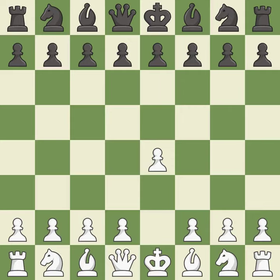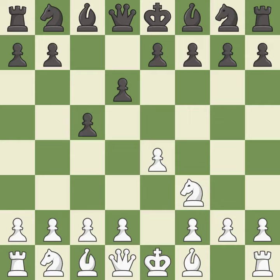Opening with the king's pawn controls the center and opens up the light-squared bishop and queen, often leading to sharp games. The Sicilian defense controls the d4 square with the c-pawn. Nf3 develops the knight toward the center to prepare for a d4 pawn push, where the knight will recapture if black captures on d4. D6 opens up the light-squared bishop and prevents white from pushing the pawn to e5 after black eventually plays Nf6. Bb5+ forces black to react to this early check and prepares for white to castle.